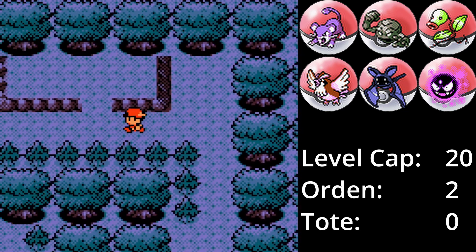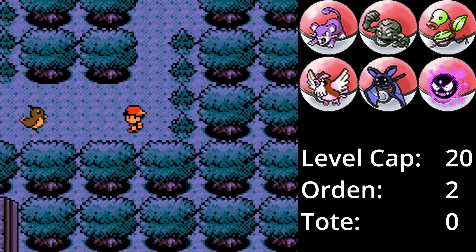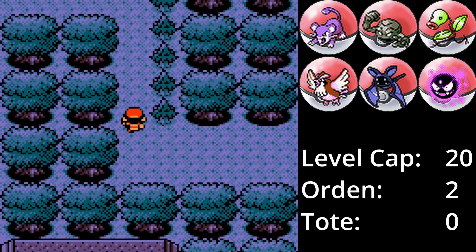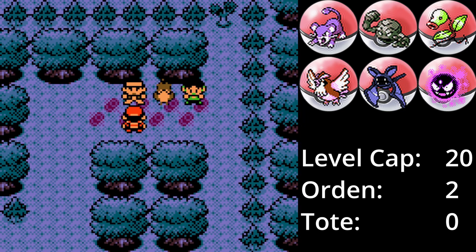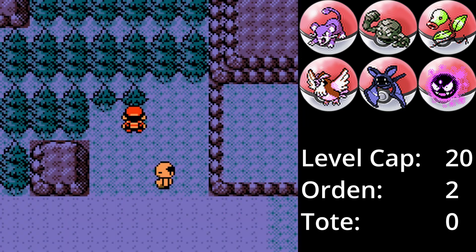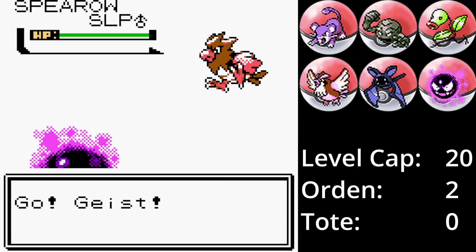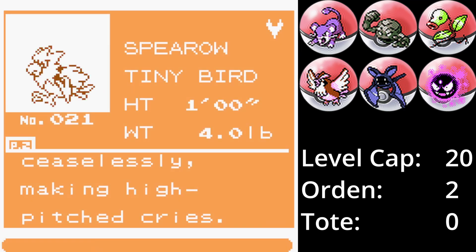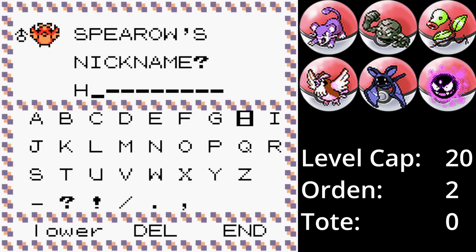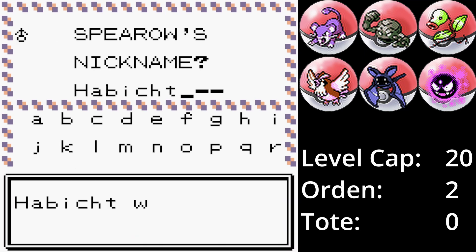Während ich durch meinen Ordner mit den Aufzeichnungen schaue, sehe ich, dass ich wohl einige davon falsch eingeordnet habe, was erklärt, wieso wir von Viola City nach Azalea City so wenige Begegnungen hatten. Auf Route 33, direkt nach dem Einheitstunnel, fangen wir ein Habitak. Habitak lernt im Gegensatz zu Taubsi Borschnabel, der stärker ist als Flügelschlag. Allerdings haben wir schon Taube und damit ist Habitak nicht so wichtig. Habicht wandert also in die Box.